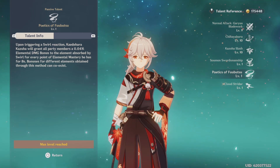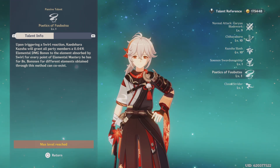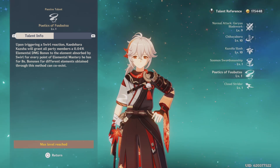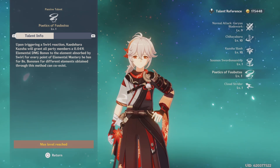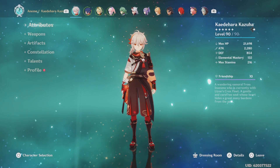Upon triggering a swirl reaction, Kazuha will grant all party members 0.04% elemental bonus damage. So whenever he triggers a swirl, you're going to get elemental mastery bonus damage. As long as he has some elemental mastery, you're going to get some sort of bonus — which is fine because you're always going to have some elemental mastery on him.